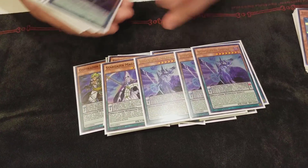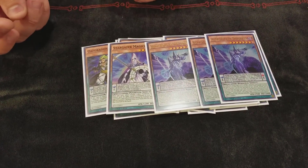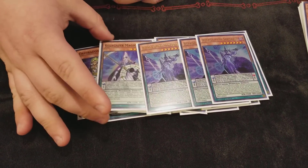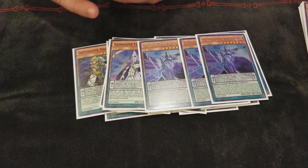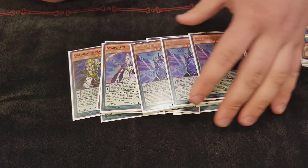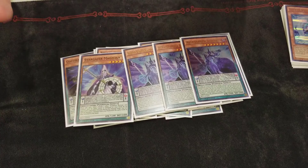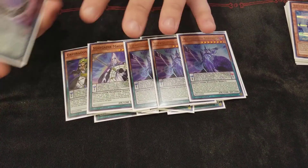Stargazer with triple Astrograph — a lot of people have had different opinions about this all week. It's good, not bad. It gives me another summon extender so I can make Electrum without Pendulum Summoning. At base this thing is just a level-one Pendulum scale, and the deck lacks lows.